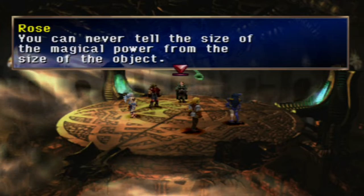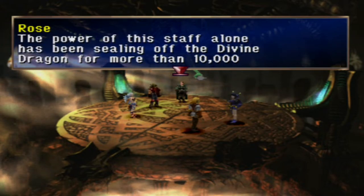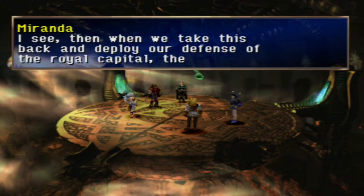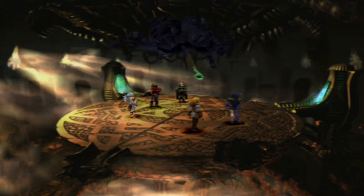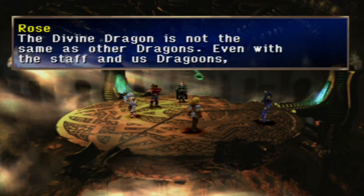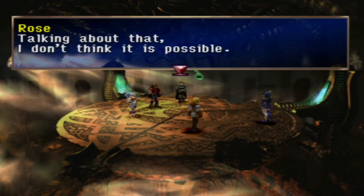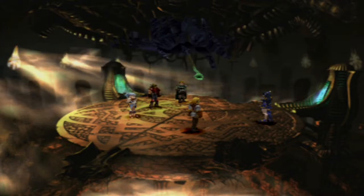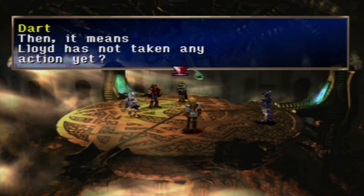You can never tell the size of the magical power from the size of the object. The power of this staff alone has been sealing off the Divine Dragon for more than 10,000 years. Then when we take this back and deploy our defense of the Royal Capital, the Divine Dragon will be no match for us. It won't be as easy as you imagine — the Divine Dragon is not the same as other dragons. Even with the staff and us dragoons, we will have reason for thanks if we can seal him back in.